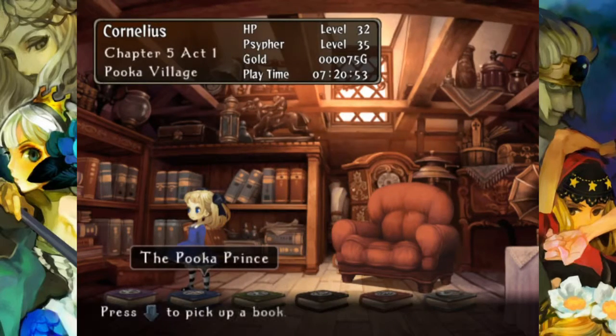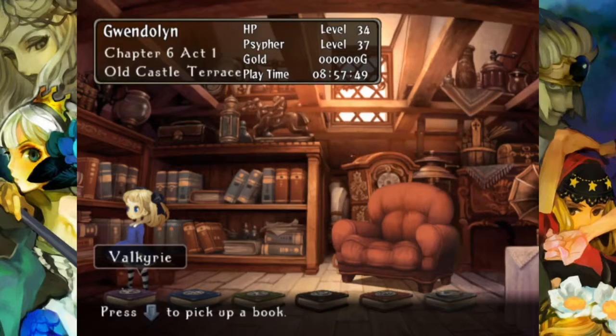I started with Cornelius, got him a whole bag full of elixirs and bumped his HP level up a little bit. Then I went to Gwendolyn — she had only four bags and the only item she had was a cacao, so that needed some work. I had to go through basically her whole story till she got to Puka Village, and I bumped up her HP a bunch and got her about half a bag of elixirs and two unlimited powers.